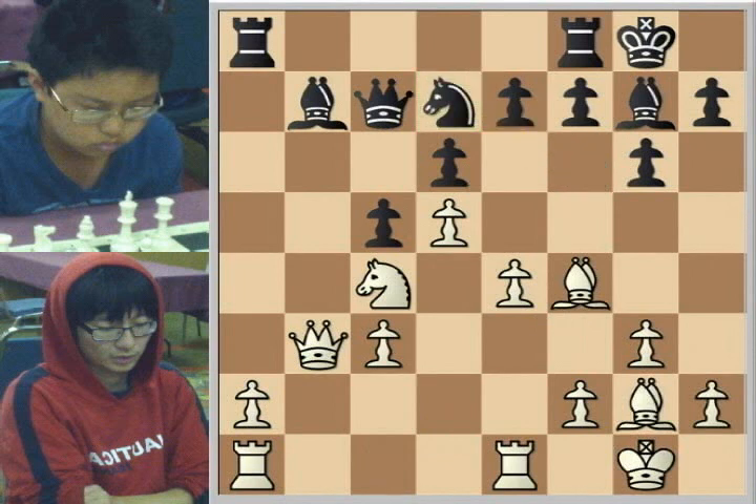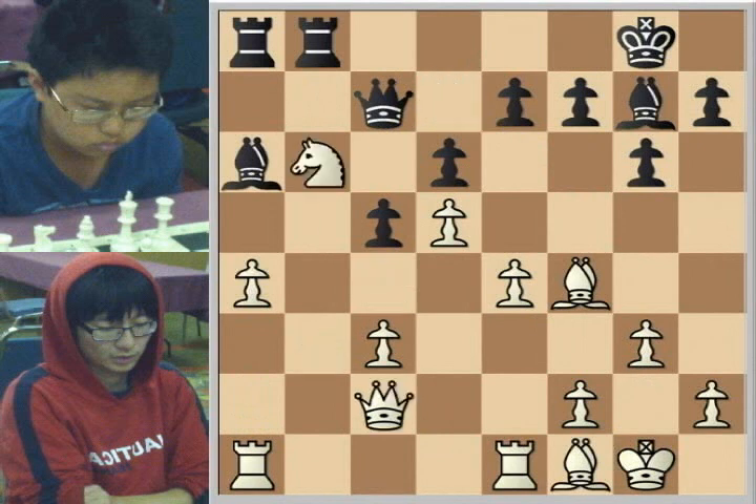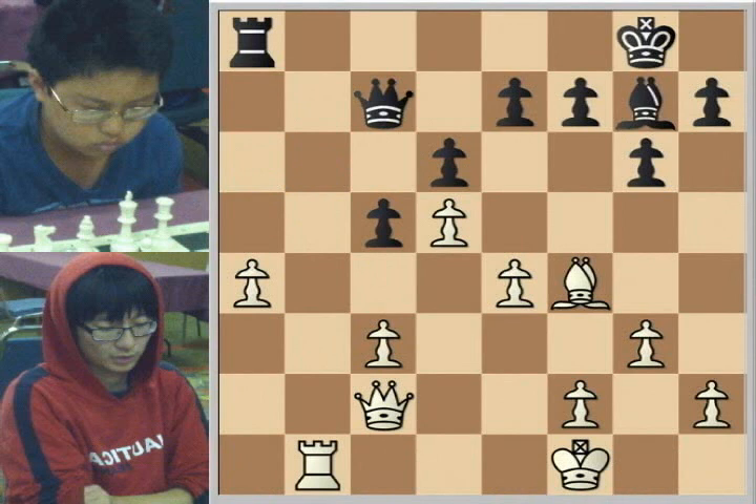So Bishop f4, and Knight to d7, a4, Bishop a6 — and see, the Bishop returns after all. Bishop f1, Rook fb8, Queen c2, Knight to b6, Knight takes b6, Rook takes b6, and now Bishop to b5. Here I think it was better to play Rook eb1 — if you trade off a set of Rooks, that helps White's cause. This is very typical of the mechanics of the a-pawn in the Benko Gambit, and worth remembering.